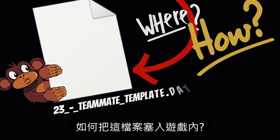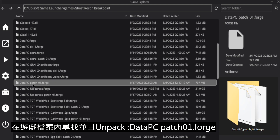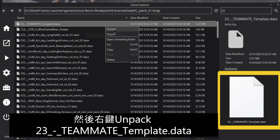How to unpack this file in Ghost Recon Breakpoint. First, search for 'Data PC Patch 01.Forge', open the extracted folder, and unpack '23teammate-template.data'.